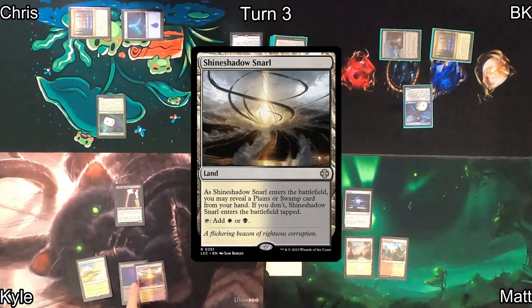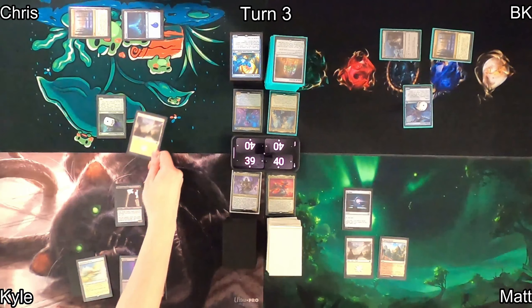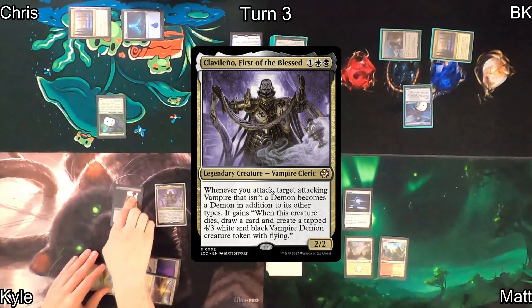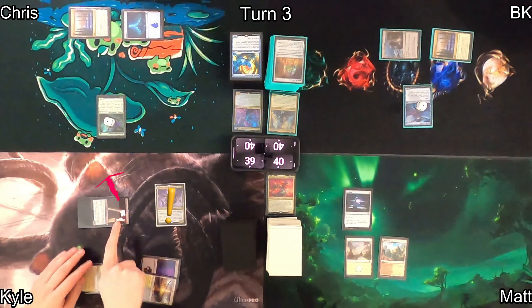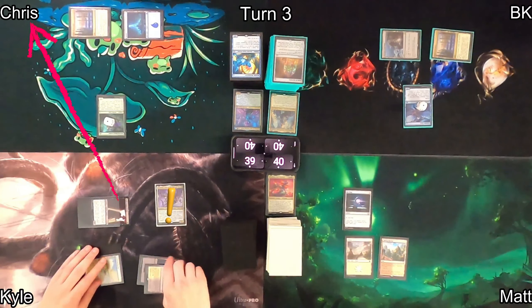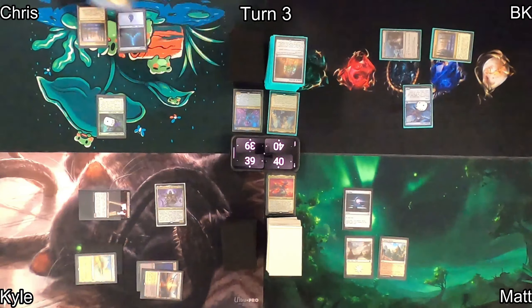Kyle plays Shineshadow Snarl, revealing a Plains — which Chris inspects thoroughly. He then casts his commander, Clavellino, First of the Blessed. Moving into combat, his commander triggers, giving Dusk Legion Zealot the ability to transform into a big scary demon if it dies. Chris takes the damage.